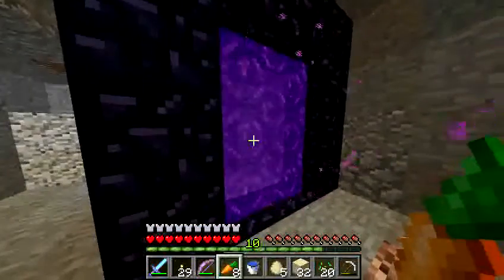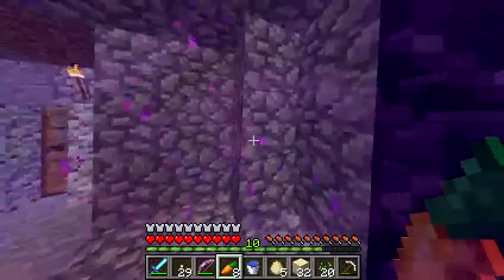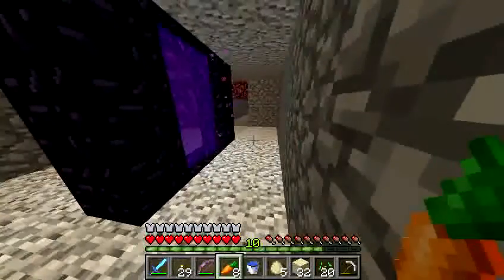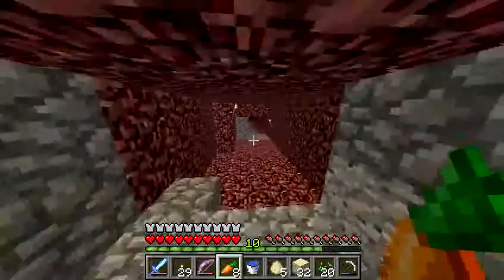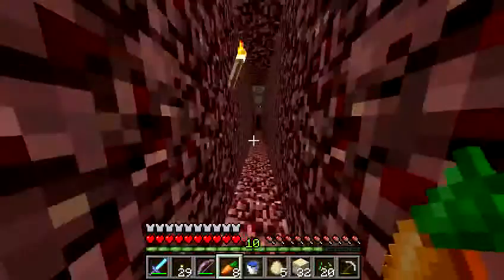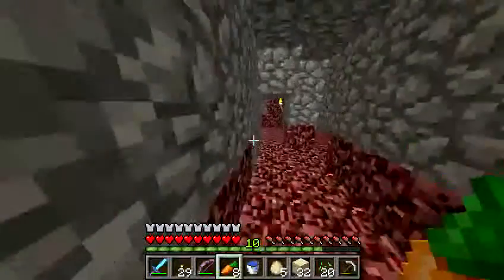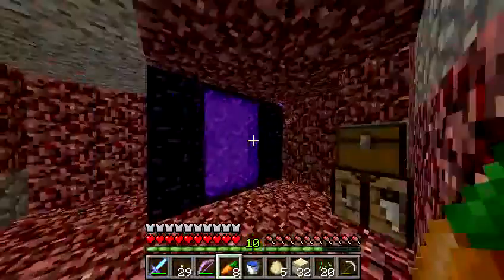This is another portal and we're actually under the ocean — there's no land anywhere near here. We currently have three nether portals because of my mistake. We are now in the nether. When traveling in the nether, for every one block you travel, you're actually traveling eight blocks in the overworld. That's why I made these hallways — to protect us from things that might shoot us — connecting one portal to the next.